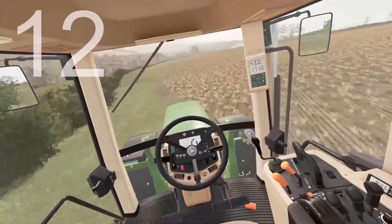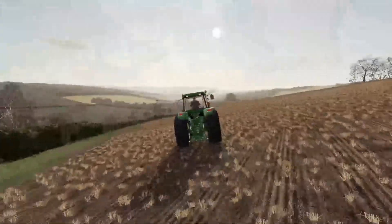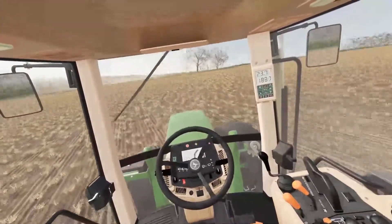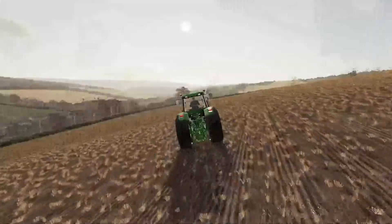Number twelve: hills in Farming Simulator — everybody loves them, but the camera just stinks on hills at its current standpoint. I think the camera should just rotate with the tractor as it drives along the hill, and I think this should apply to both the in-cab view and the third-person view.